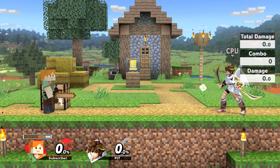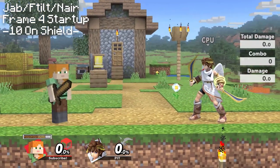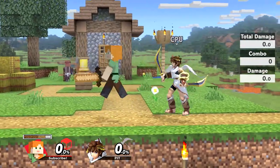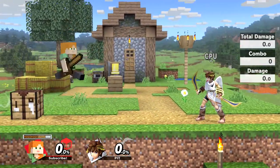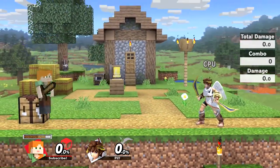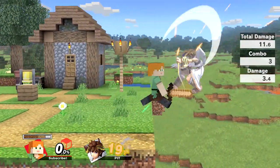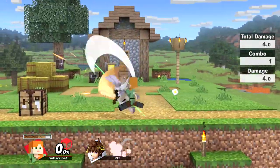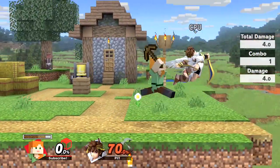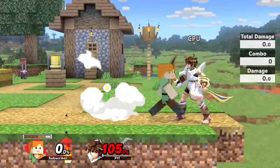Now that we have the most complicated things out of the way, we can talk about more standard Smash character stuff. Steve's jab, forward tilt, and neutral air are all the same move — a quick and weak sword poke that can be used to start and extend combos. Holding the A button will allow Steve to repeatedly swing. While holding down the attack button, you can freely jump, fast fall, and move; however, you cannot turn around. At low percents, you can string together multiple swings, though this can be SDI'd and will only be true for a few swings at around 10-15%. At mid percents, you can finish a string with a forward air, F smash, or dash attack.